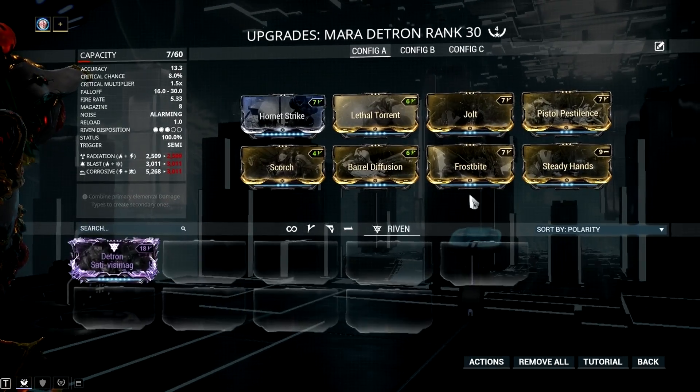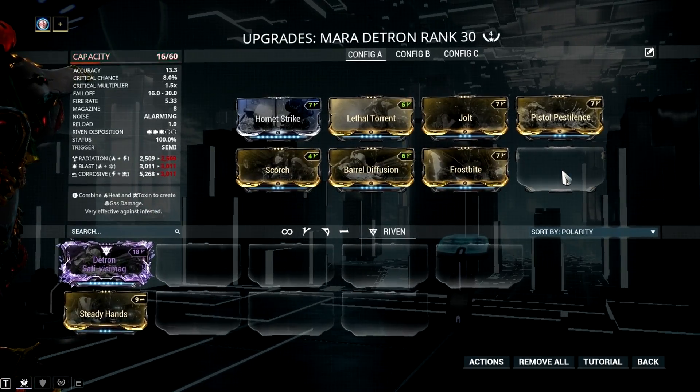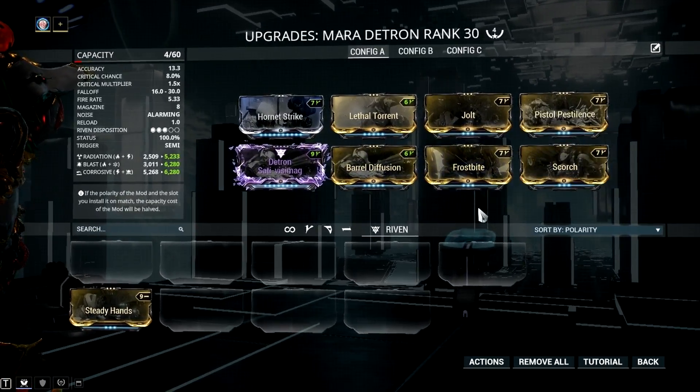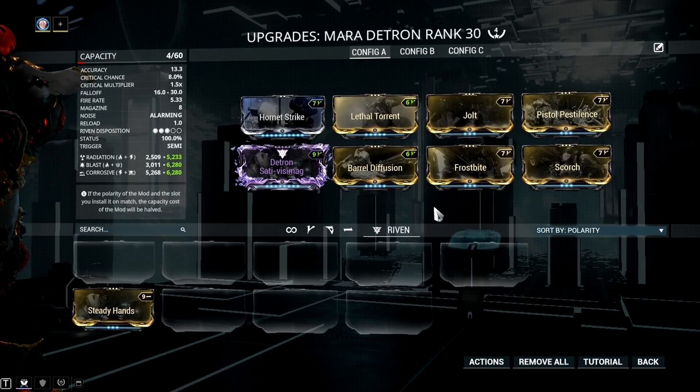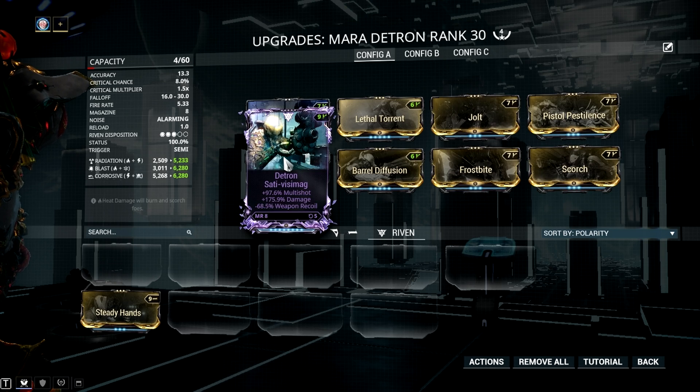Lastly, if you have a riven, you can add it in this slot. For a Mara Detron riven, I highly advise rolling for status chance as a priority roll, and damage or multi-shot for the secondary roll. Negative recoil is also good for this weapon. For this riven mod, it has 3 of those positive stats: damage, multi-shot, and negative recoil.